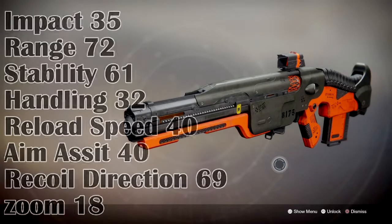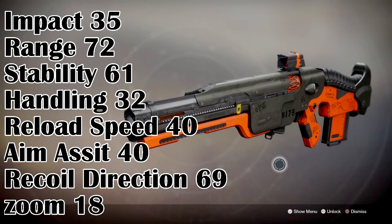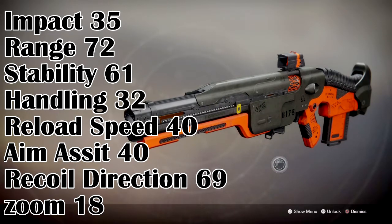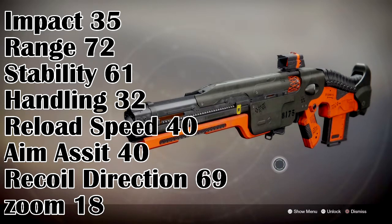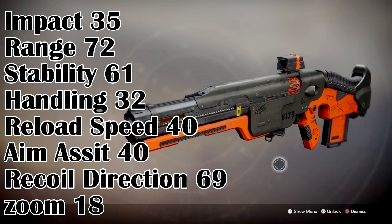It has an Impact of 35, Range of 72, Stability of 61, Handling of 32, Reload Speed of 40, and Aim Assist of 18. These are the base stats of the weapon without any perks or scopes attached, so it's just its raw form. As you can see, its stats across the board are very solid for an aggressive frame Pulse Rifle, although recoil direction, handling, and reload speed can be tweaked to be stronger.